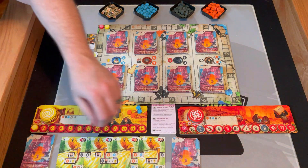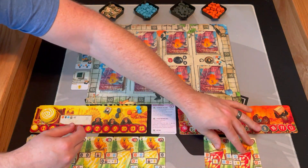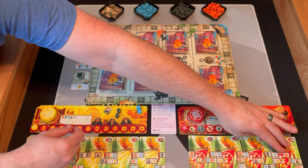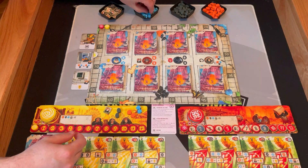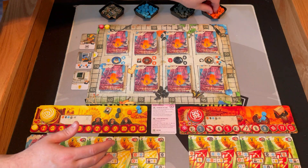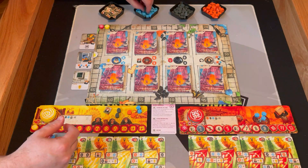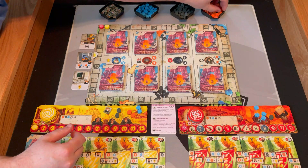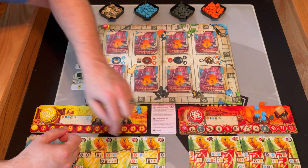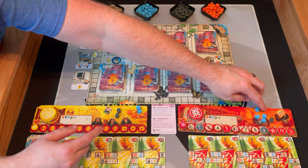Now they're going to do the same thing — however their cards come out I'm going to put them together for this player. All this happens at the same time; it's simultaneous. They're going to get two blue, a blue and an orange, a black and a blue, and an orange. They get a point, and they could trade in a blue and an orange for a point but they don't want to do that. They don't have any batteries so they're done.